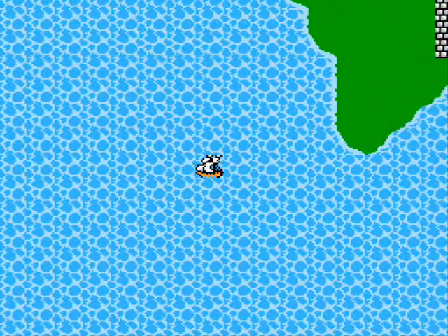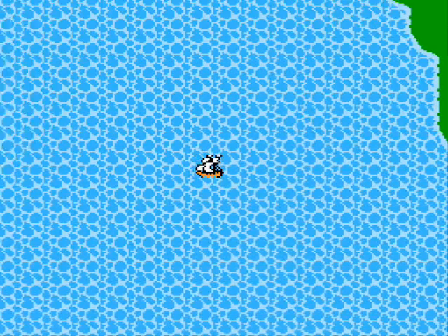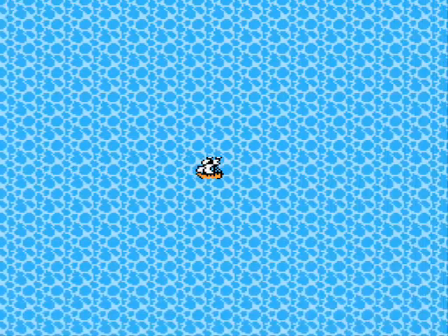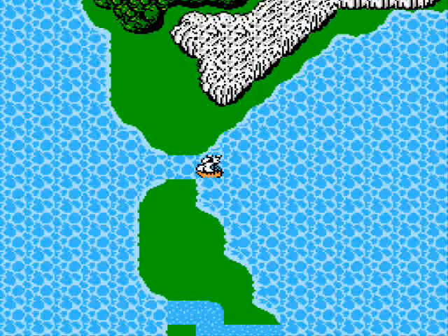Now we're going to be heading west to the town of Melmond. An old guy was talking about that earlier in the game — they're in trouble. Now we're able to go there, so let's take a look. As you can see, there's a gap here — that's the canal. Now we can get out of the Aldi Sea and make our way to Melmond.